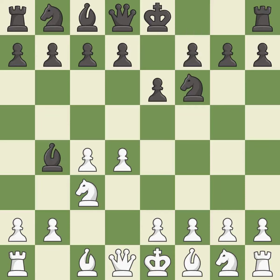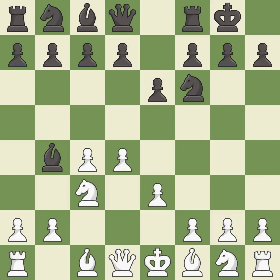In the Nimzo-Indian Defense, Bb4 pins the knight on c3, preventing it from moving or protecting e4, and threatens to trade, disrupting White's pawns after bxc3. e3 supports the d4 pawn and allows the light-squared bishop and queen to develop. Castling gets the king out of the center and activates the rook. Bd3 develops the bishop, supports the e4 square, and keeps Black guessing whether the knight will develop to f3 or e2. It is the last book move — a solid choice, and it is excellent.